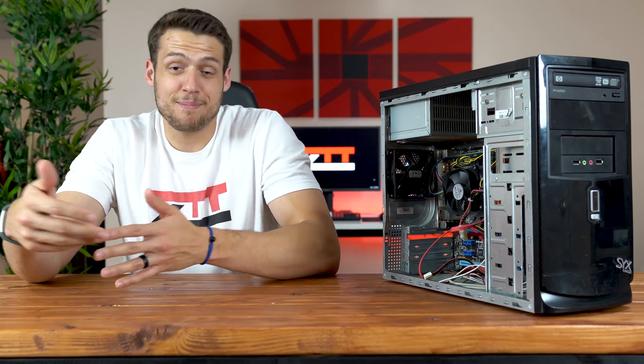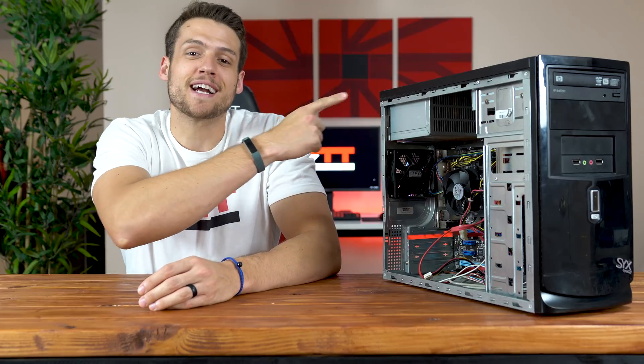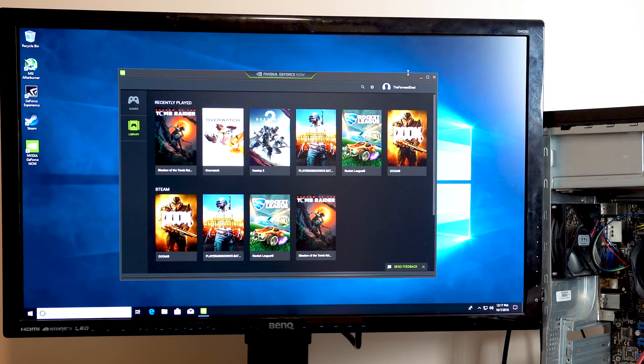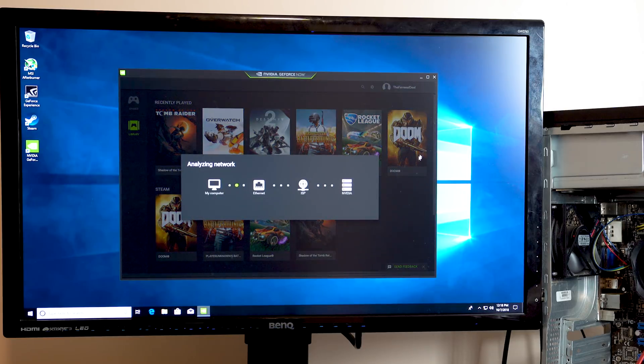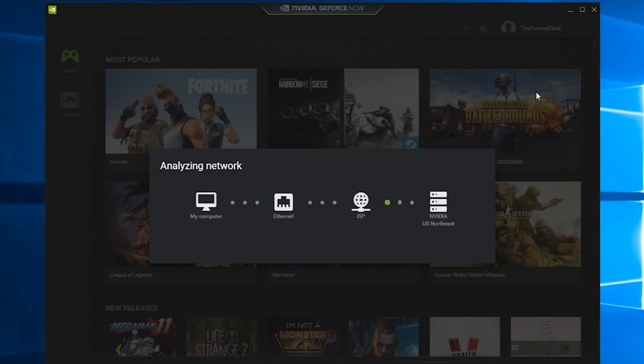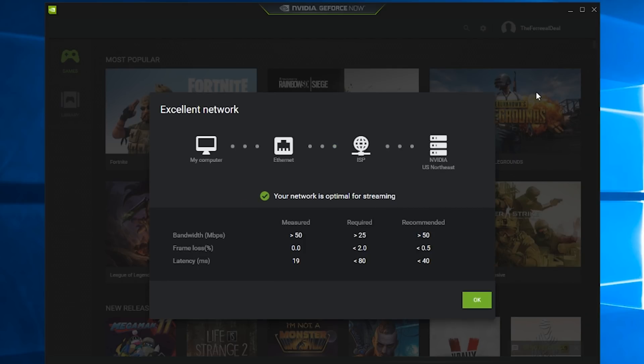One thing to keep in mind is that in order to play on GeForce Now, you're going to need a pretty solid internet connection to avoid latency. I actually took a laptop out to the middle of the woods and tethered my 4G connection to test the service, so make sure you check out that video. You can also click your profile in the top right corner of GeForce Now and select Test My Network — it's about a 20-30 second test and NVIDIA will let you know if your connection is solid enough for running the service.